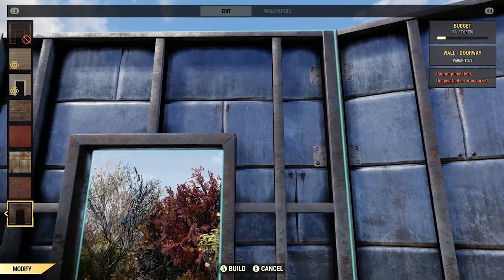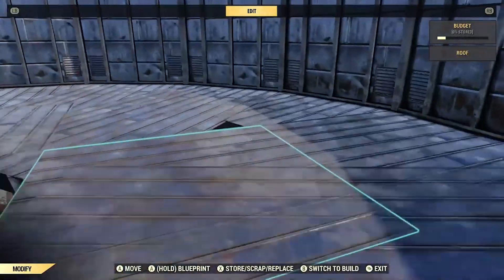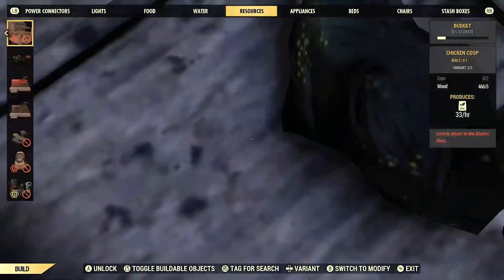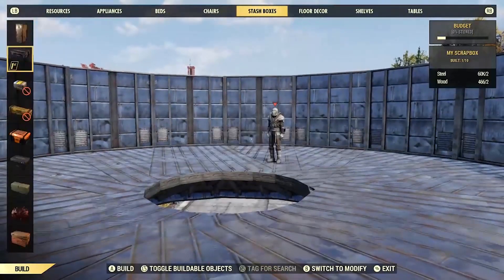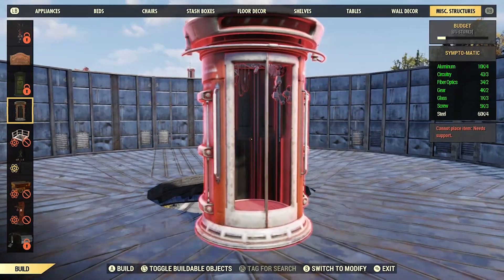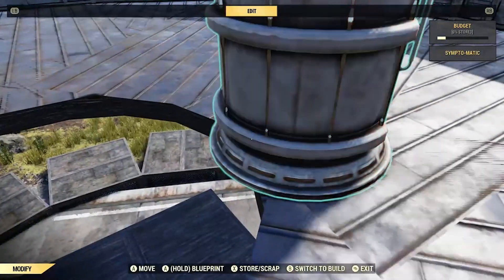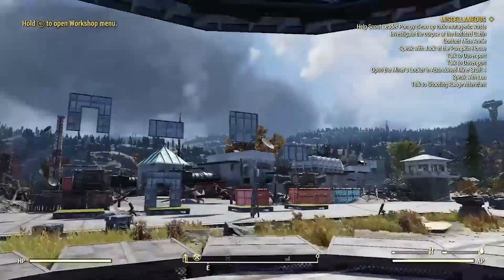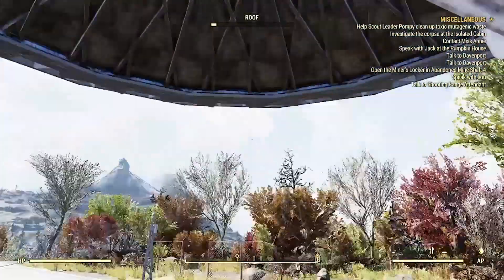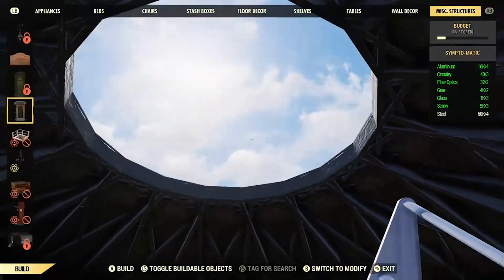For the sake of this video I'm going to use a Sympto-Matic. You could also put a Sympto-Matic right at the edge — go over to Misc Structures, then place a Sympto-Matic as close as possible to the edge. The goal is to have a little bit of the Sympto-Matic hanging off the edge, so then you can remove the floor, go out of it, look up, jump, and try to enter it.